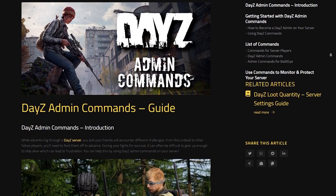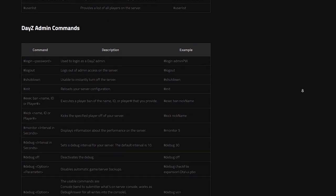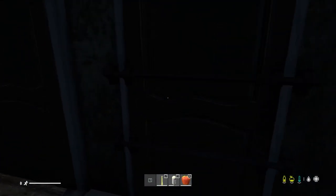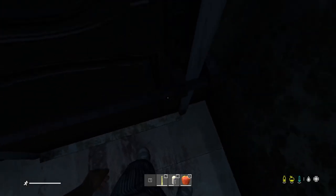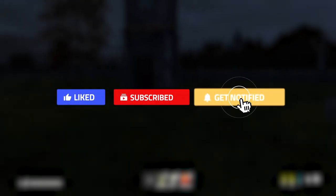If you want to understand what all the commands do, I highly recommend checking out the link in the description below — our full guide has every command explained. Hopefully now you know how to use admin commands in DayZ and it's a lot easier for you. If you liked this video, please consider leaving a like, subscribing, and ringing that notification bell so we know this is the type of content you'd like to see.